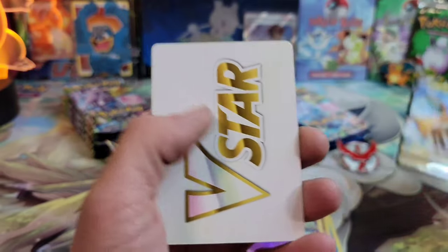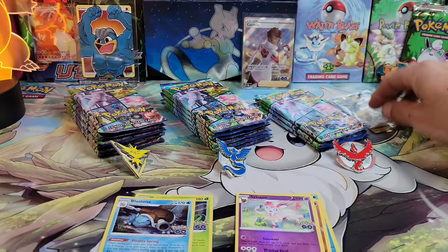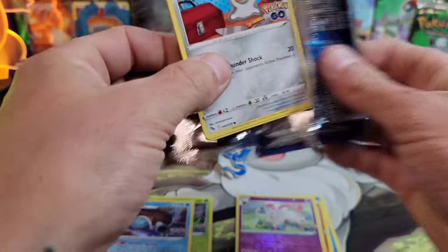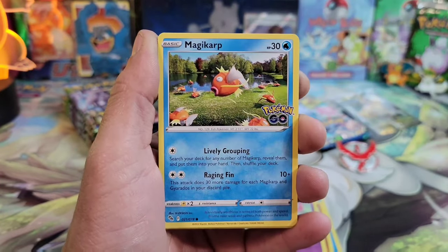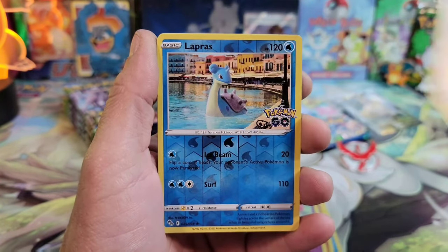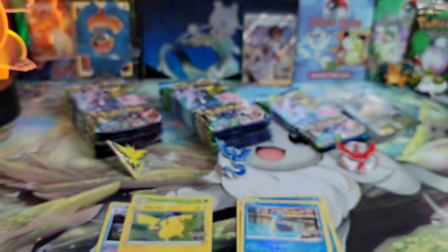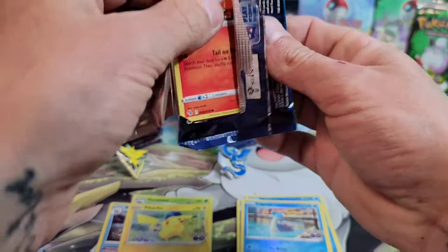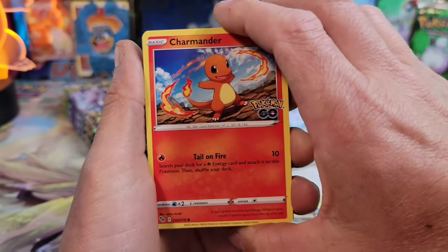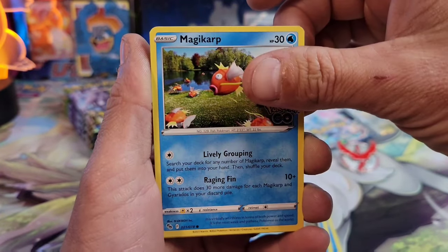We're getting all these reverses — here's another new one we needed — and we got a Dragonite V! Let's go. The leaks from the Japanese set have been amazing — there's an alternate art Galarian Perrserker, and I think an Aerodactyl too. It looks really hype. And yes, the Giratina alternate art looks amazing. The artwork is so hand-drawn looking, and I love hand-drawn artworks the best.